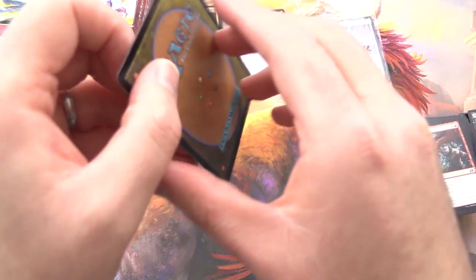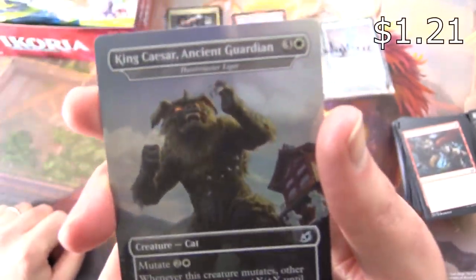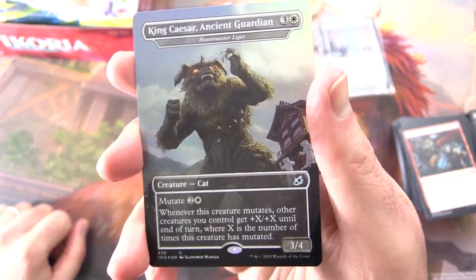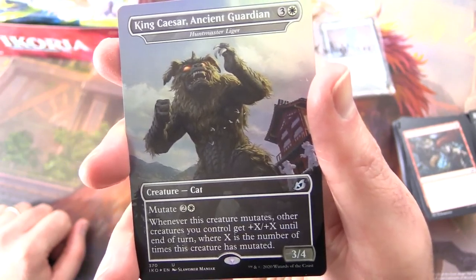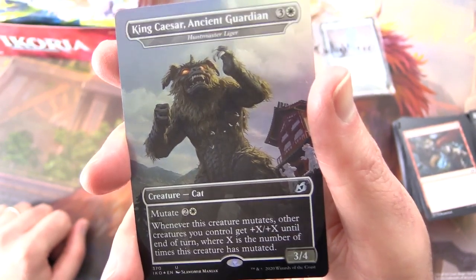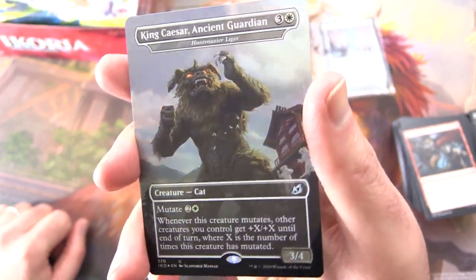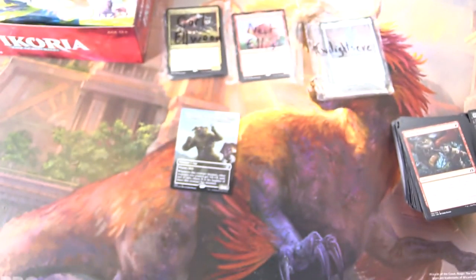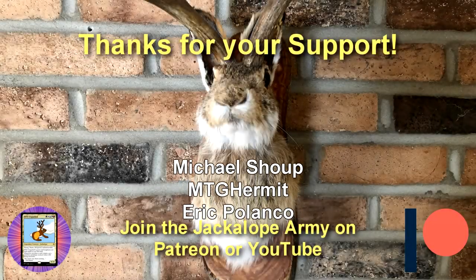Looks like it's in good shape. What is it? Yes, it is King Caesar, Ancient Guardian — the alternate art for Huntmaster Liger. Creature Cat 3/4 for four with Mutate for two and a colorless. Whenever this creature mutates, other creatures you control get plus X plus X until end of turn, where X is the number of times this creature has mutated. Can't get enough of those Godzilla cards. Hope everyone's staying safe and healthy out there. Thanks for watching and have a great day!